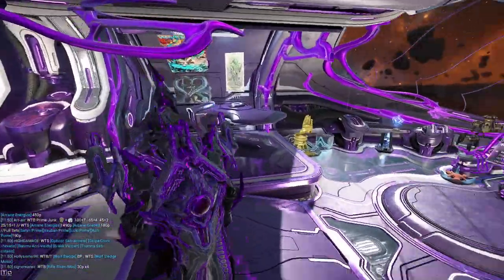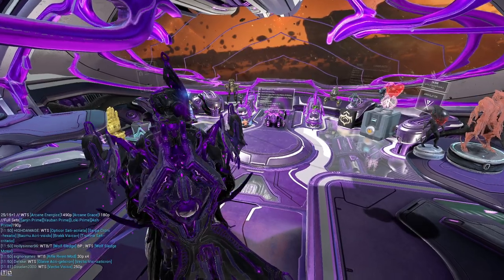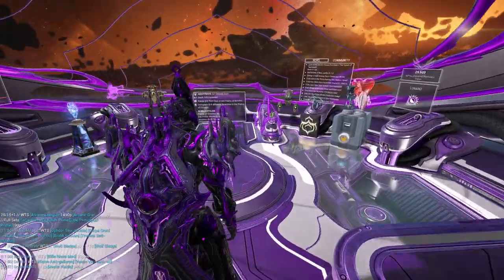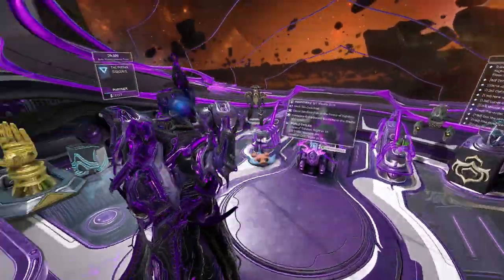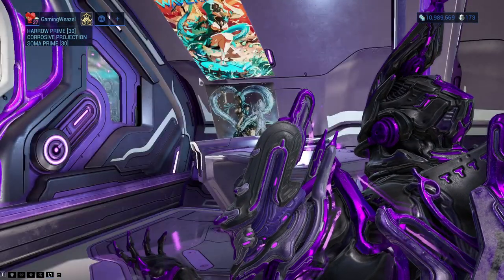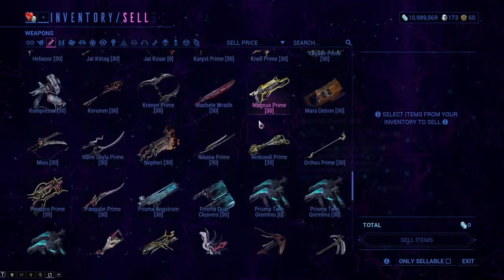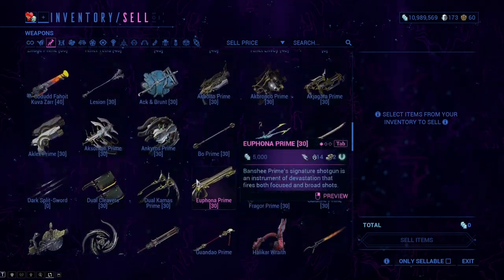Now we're going to go into what to spend your platinum on in general. Let's say you're Mastery Rank 8 or 9 and you have a decent source of platinum per day — doing corrupted mods and earning around 30 platinum a day. More Warframe slots and more weapon slots are always going to be useful. Even till this day, I'm still running out of weapon slots every single week. I have none left, and you always need weapon slots.